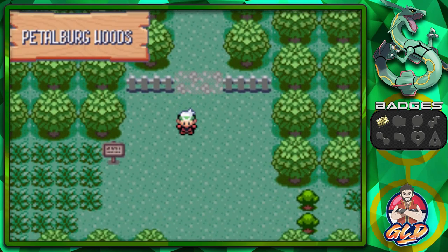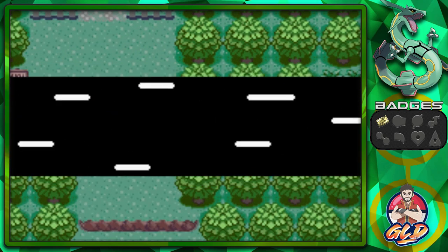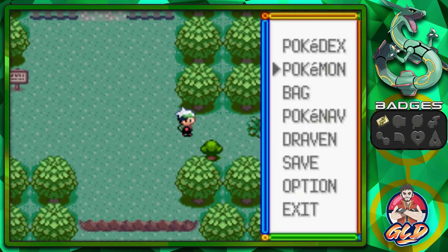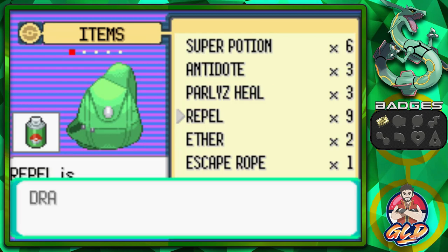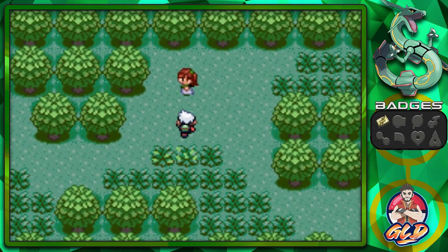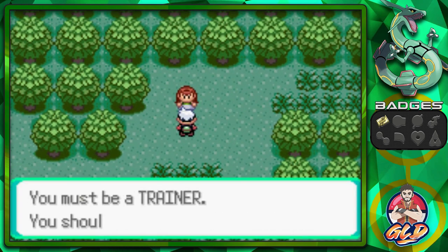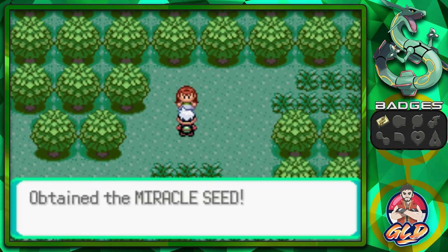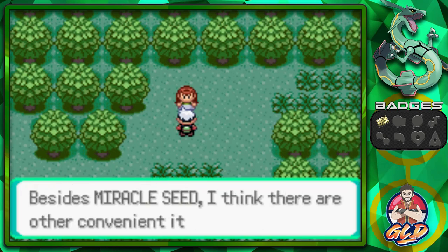Let's go back to the Petalburg Woods. There's a little something-something right here — you can actually go this way. It's an easier way to get through this whole location. I'm gonna be using some Repels because I really don't want to battle anybody else. Talk to this girl — she's like, 'Oh neat, that's the badge from Rustboro Gym. You must be a trainer. You should try using this item.' And we get ourselves a Miracle Seed, which enables a grass-type Pokemon to get a little stronger.